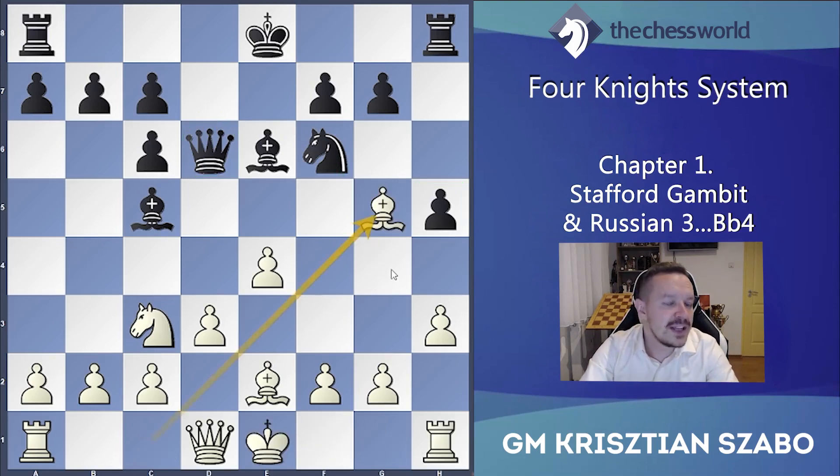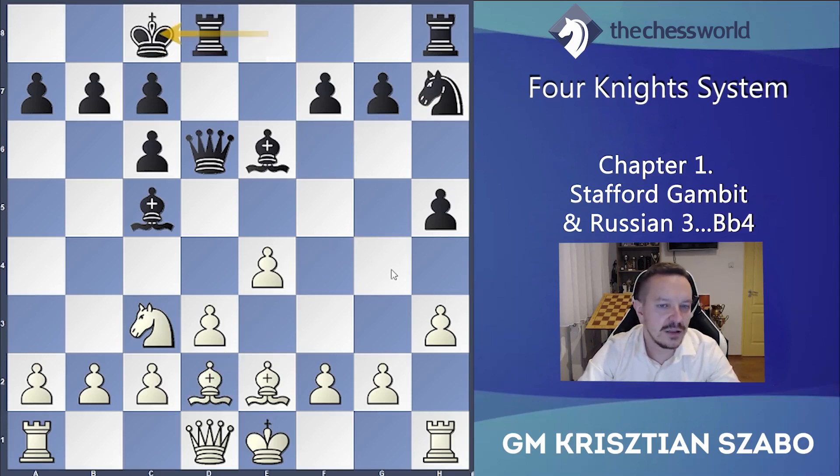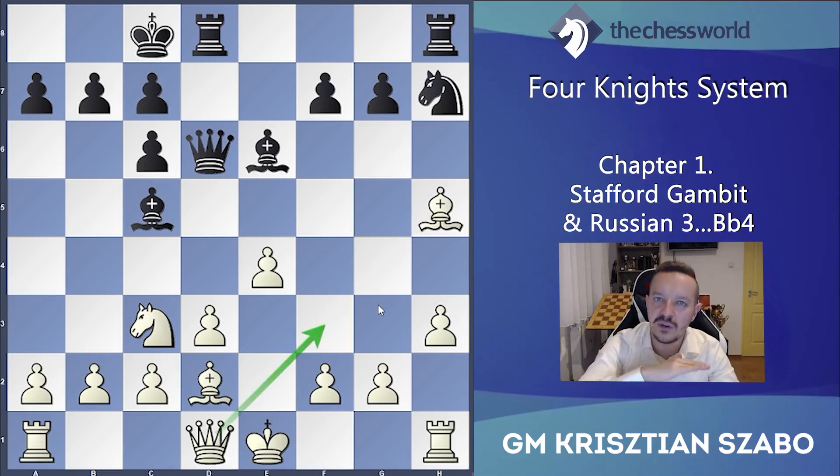But if we are careful and play a normal developing move like bishop g5, white should also be good here. Knight h7, bishop d2, come back, long castle, and we can even play the greedy bishop h5 — not only for the pawn but also to open the queen's diagonal and free the queen's way a bit. This is also a completely acceptable way for white.